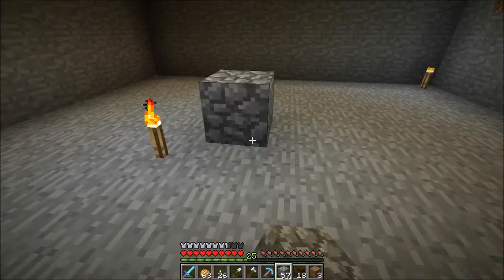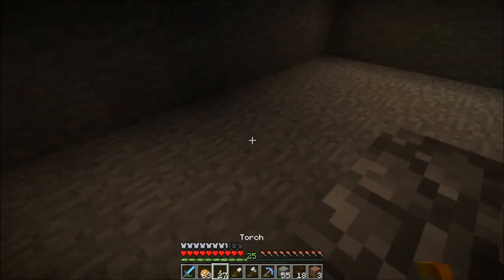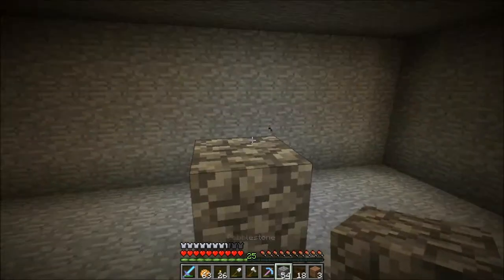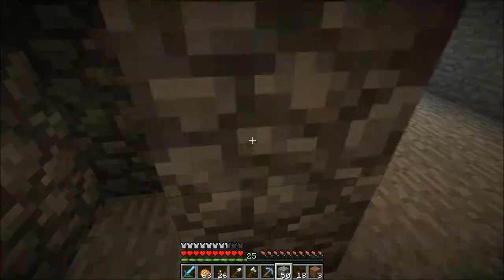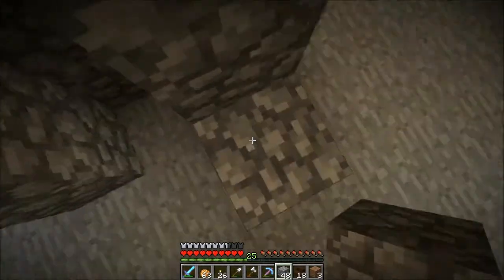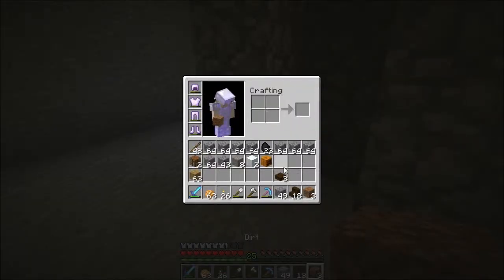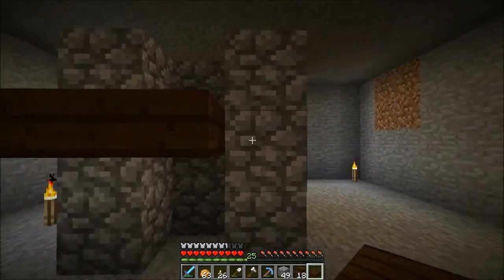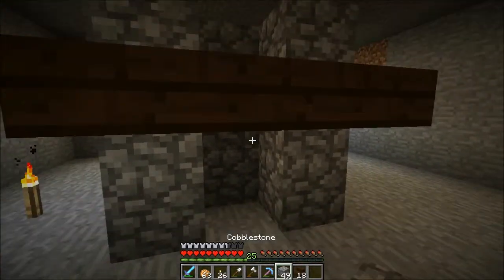So you want one right there, one right there, and we're gonna have to move you — there we go. And then you want to build these up three high at least, like so, and there you go. Then you want to go ahead and put this up, because if you don't, he's gonna run out and you're gonna have to try and force him back in. You don't have to have three, but I just do that.